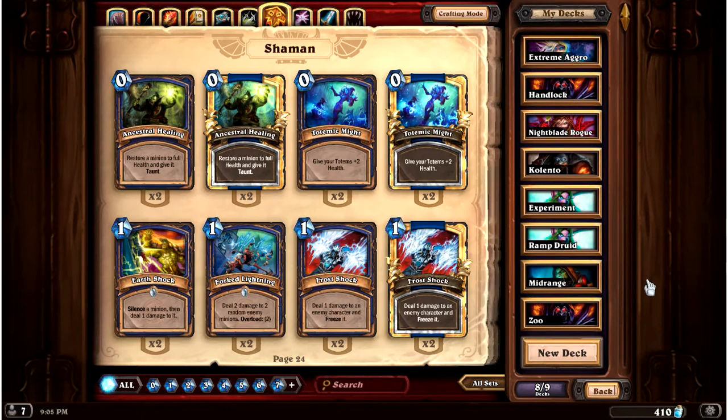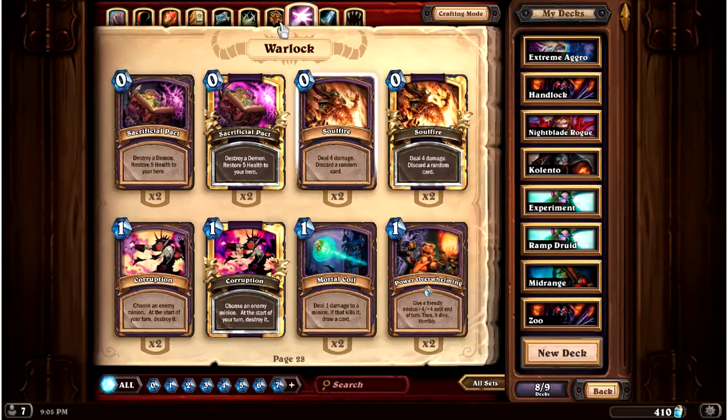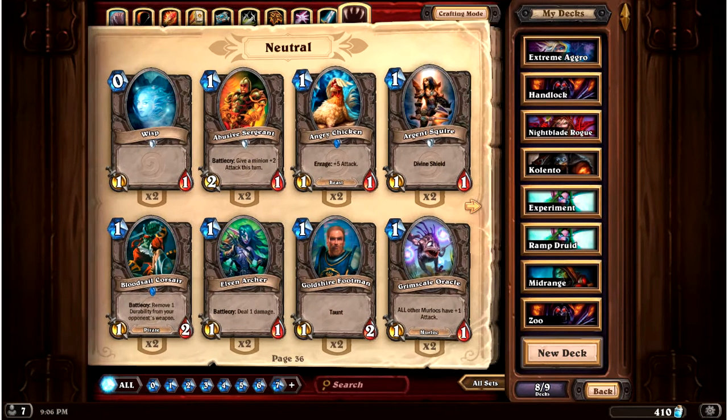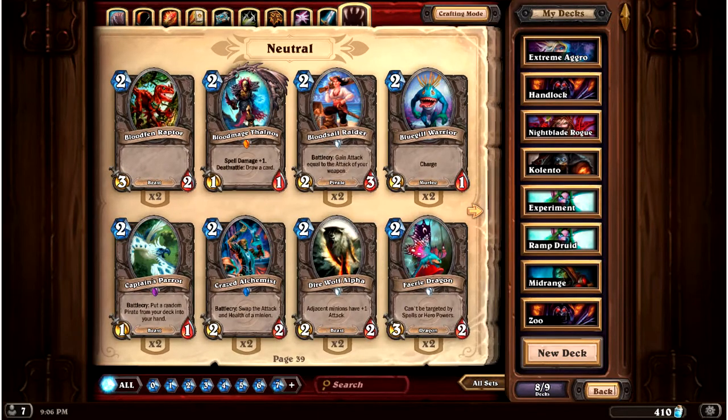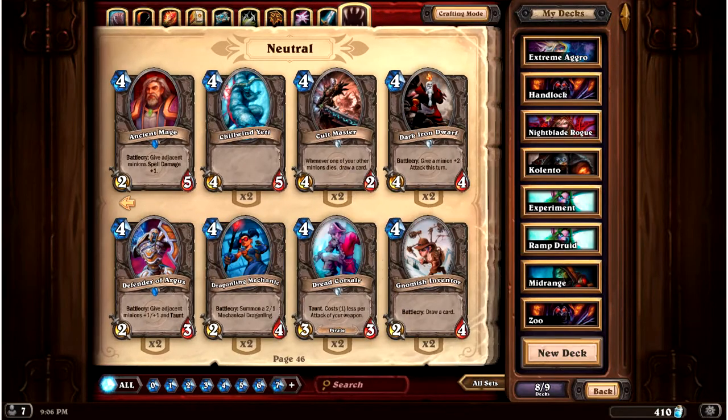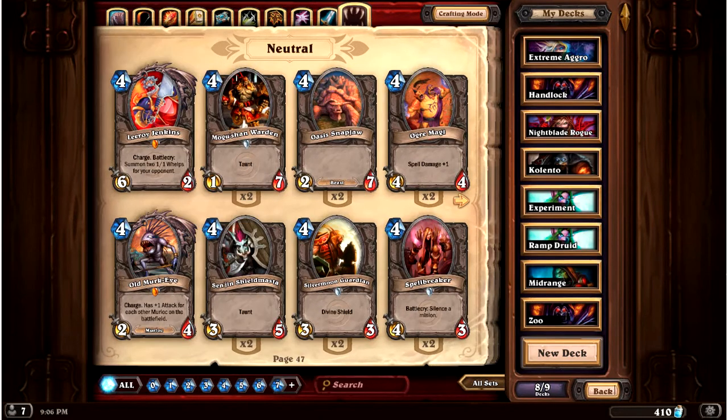The real take-home from these archetypes is to understand when your deck is going to win. When you're building your own deck, you need a conception in your mind of when exactly you're going to win. If it's going to be early, you need to play a lot of early aggressive cards — things like Leper Gnome, Abusive Sergeant, strong 1, 2, and 3 drops. If you decide you're going to play in the mid-game, you want strong 3, 4, and 5 drops — that's when Shattered Sun Cleric comes in, Yetis, Defenders of Argus, Dark Iron Dwarves, those sorts of things.